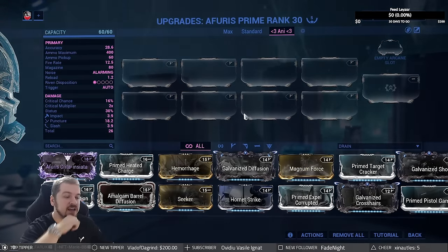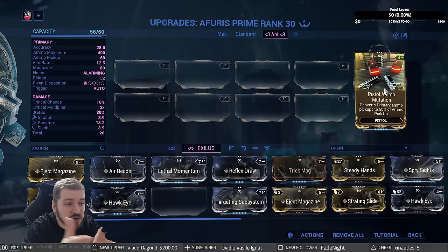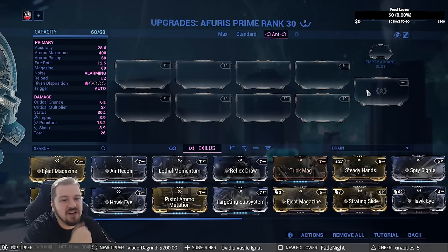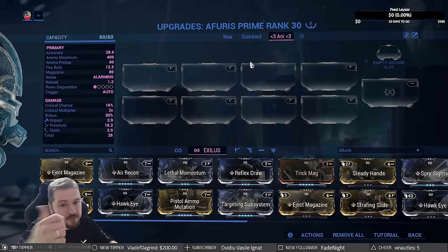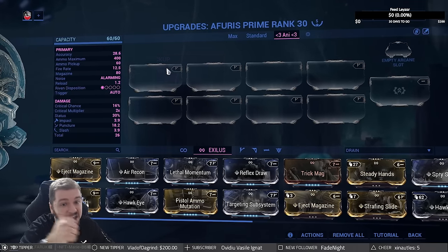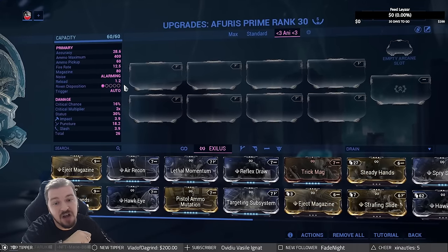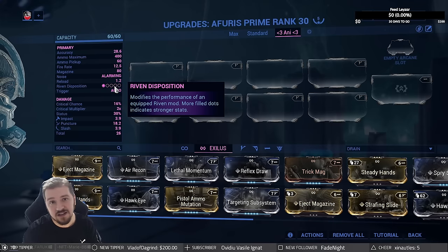For the exilus slot you really need Pistol Ammo Mutation, especially with the recent ammo nerfs — it's not a bad idea at all. Steady Hands is another option, but the base recoil isn't really bothersome. Accuracy is 28.6, and as you saw in the demo it works fantastically well. Ammo maximum is 400, which is decent given the recent nerfs. Ammo pickup is 60 — thumbs up on that. Fire rate 12.5, magazine of 80, noise alarming, reload 1.2 seconds for an 80-round magazine — pretty good.